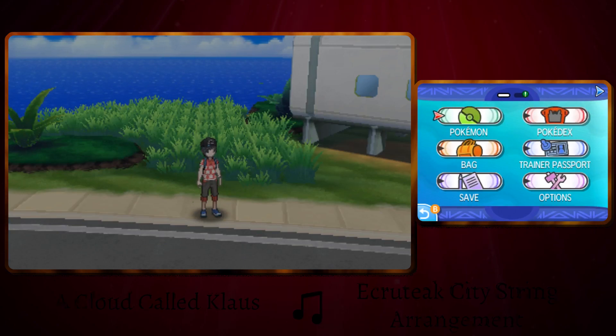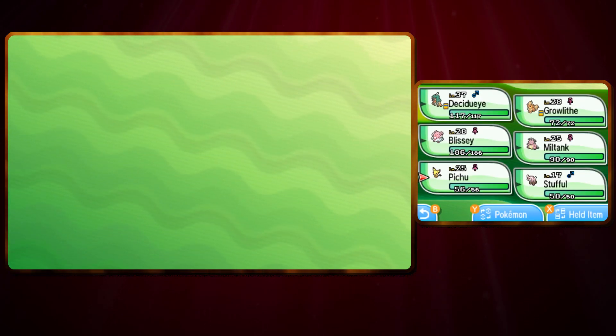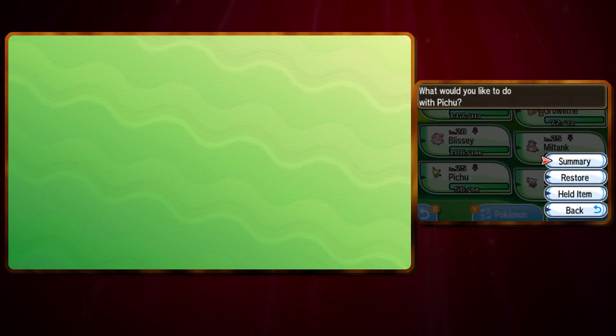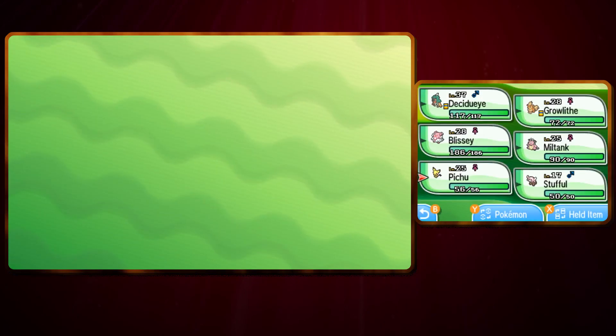The first thing you want to make sure of if you want to evolve your Pichu is that you need something called happiness. That is basically what you need to make your Pichu evolve. There are two ways you can do this: you level up and make sure you won't get it to faint, because that will decrease happiness.